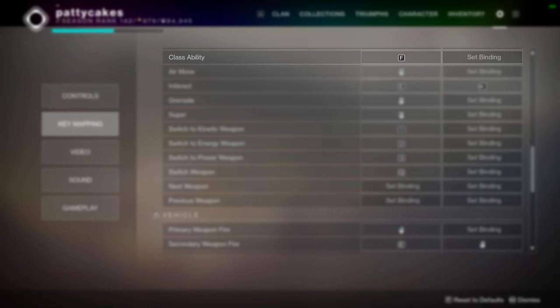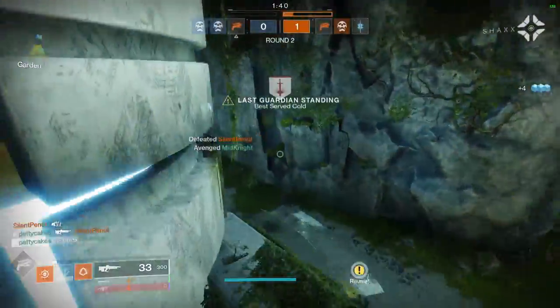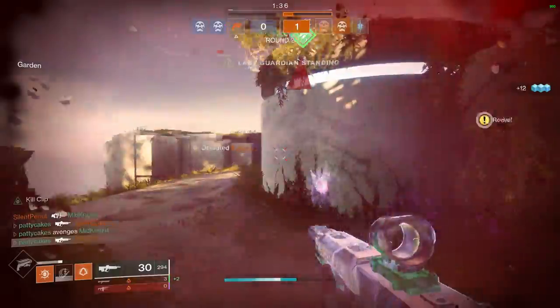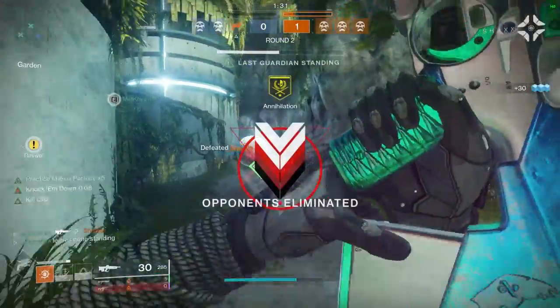Maybe it will work better for you, but for me it just wasn't ideal. My class ability is on F, which is your hunter dodge, warlock rift, or titan barricade. The only real downside of binding it to F for me was that it makes it a bit harder to dodge directly to the right on a hunter, since you temporarily have to take your finger off of the D key in order to hit F. So what I do instead is usually just dodge forward and then swing my mouse to the right 90 degrees, and it basically works the same way.